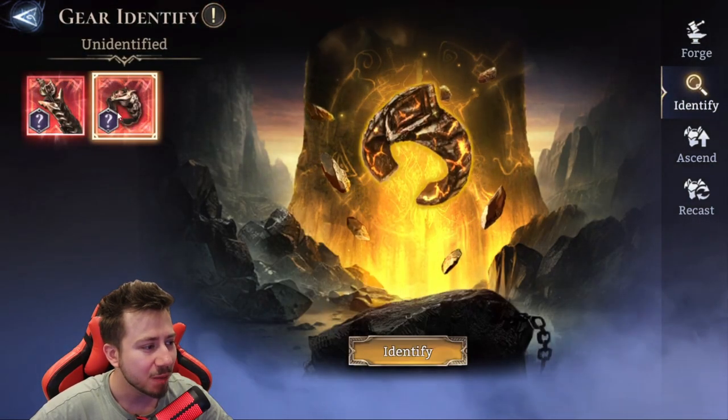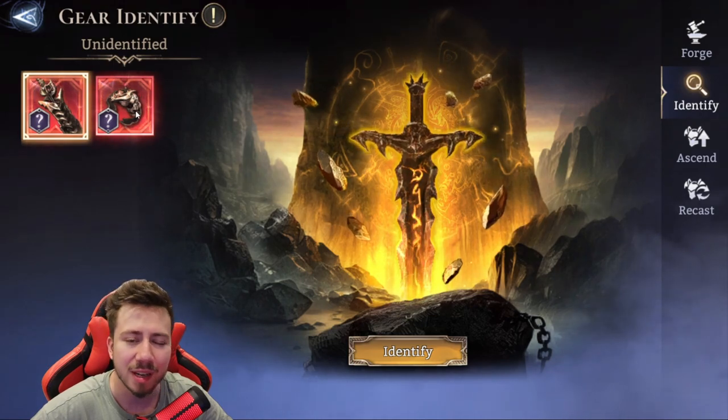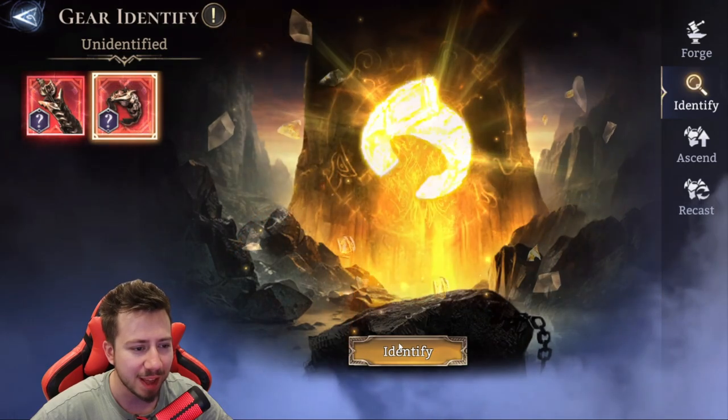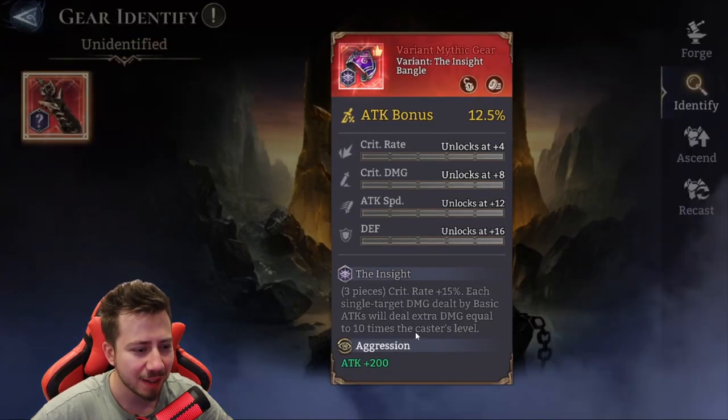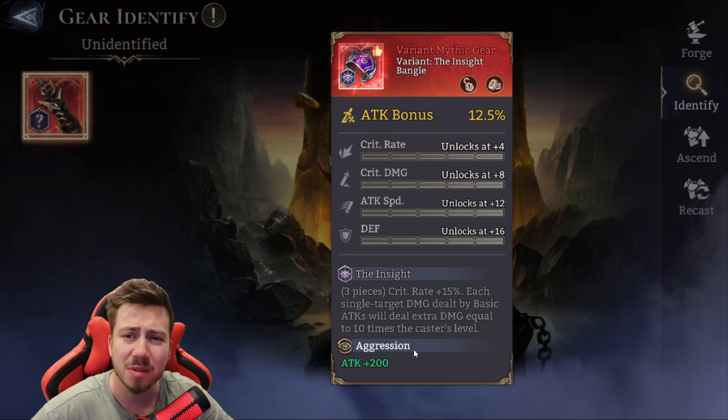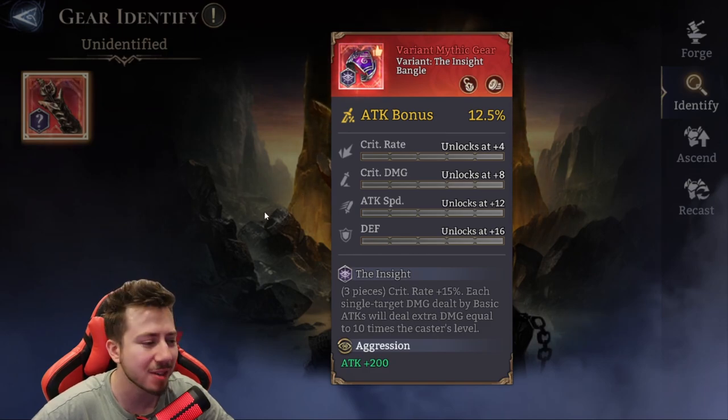So I have this ring over here and the weapon. Let's start with the ring. Let's see what we get. The Insight set, and with Aggression extra bonus. This is not... I mean, the piece is good. The set is meh, I'm not particularly enjoying the set. And the extra 200 attack seems underwhelming, but I'll take it. It's much better than what I've gotten so far.